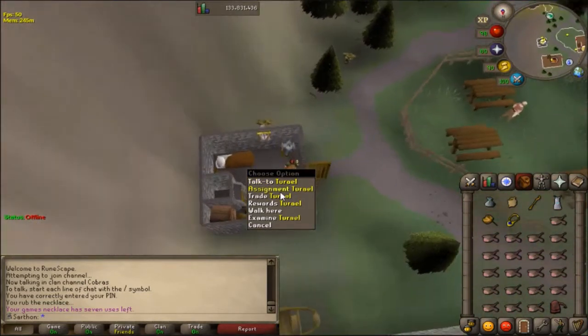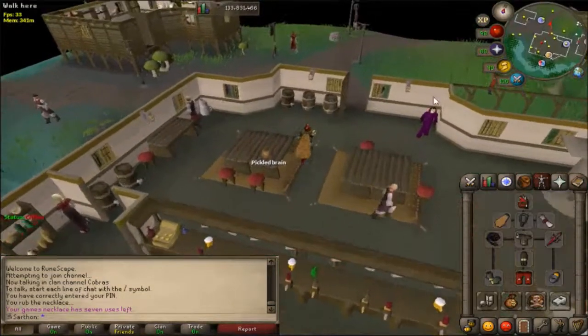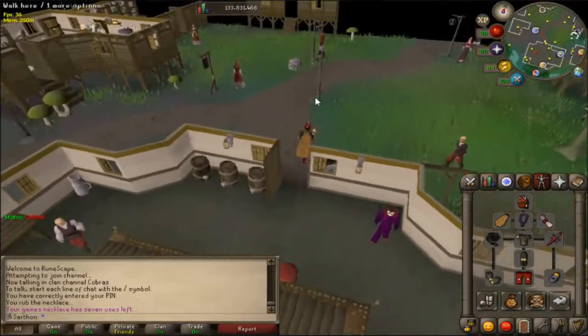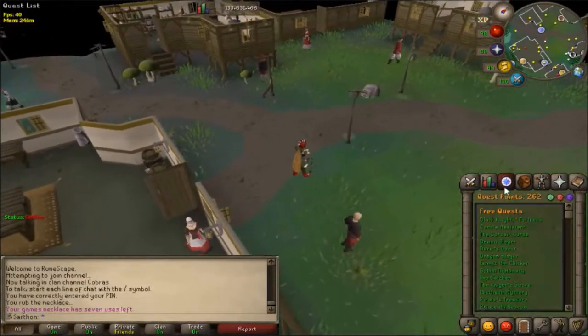This is the main place where people start Slayer in Burthorpe at Turael. If you're level 3 he'll give you monkeys and other assignments of that sort. The next Slayer master requires 20 combat, and to access him you need to complete the quest Priest in Peril.